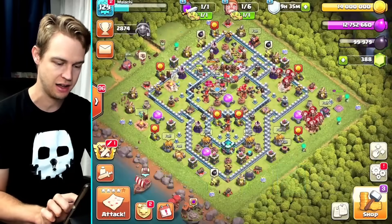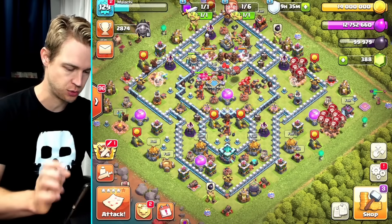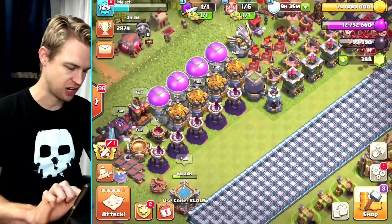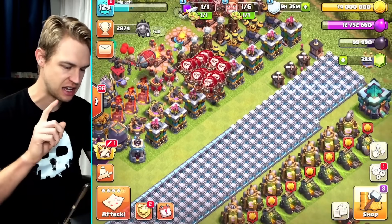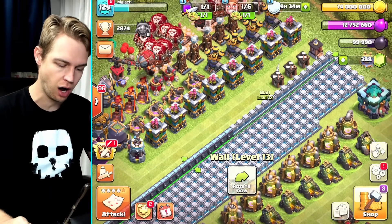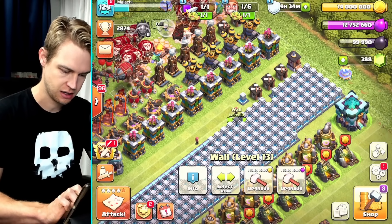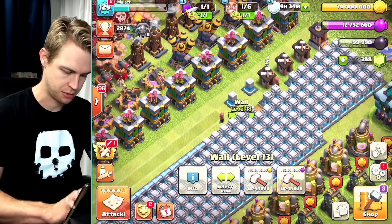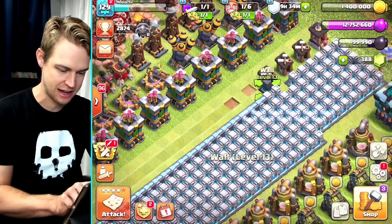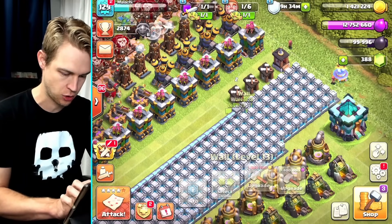We need to spend some gold because I just realized my storage is 100% maxed out. I've got a bunch of stuff and I still haven't reorganized the progress base, but the elixir is probably what we're going to use the sixth builder on. So I'm going to spend all of my gold on walls - 10.8 million gold. Let's upgrade this one too, and then spend a little bit of elixir as well. Bam, okay - I've made room.